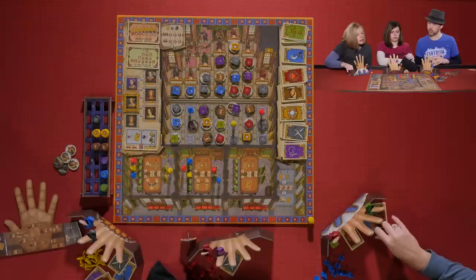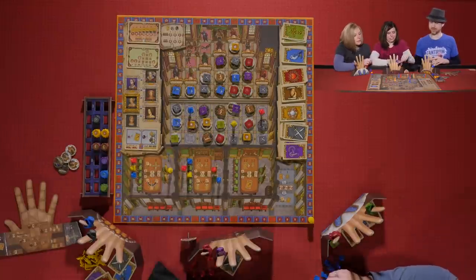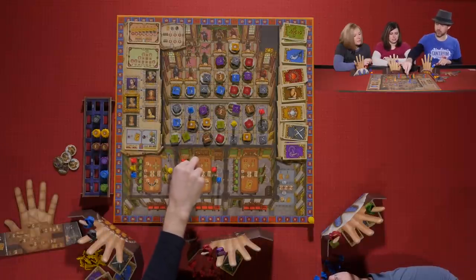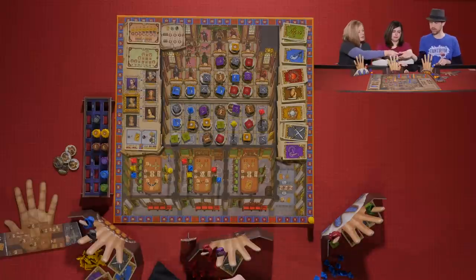Melissa gets two greens and a black token. She uses the black token to switch places in the chamber — switching with Melissa's opponent. We make sure the activated courtier has already been used, and confirm the spent token.